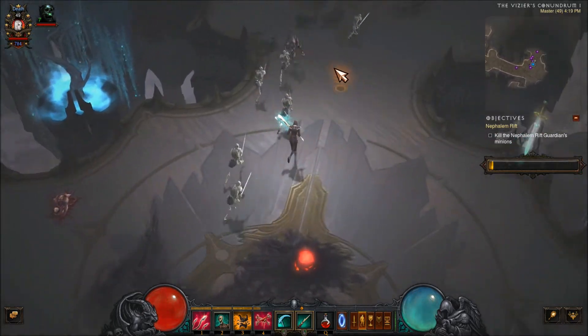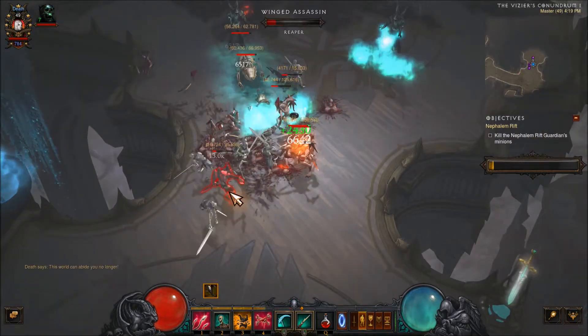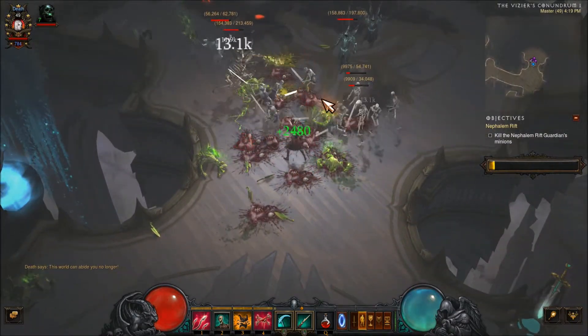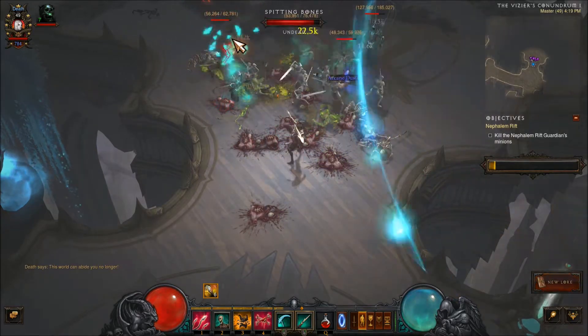There's the corpse, and there you go. What's nice about this ability is the fact that it doesn't actually cost any of your primary resource, which is down here — Essence. And the reason why that's so awesome is because you can use it pretty much just as long as you have bodies on the floor.